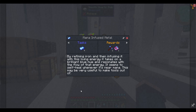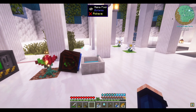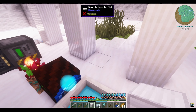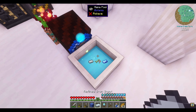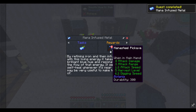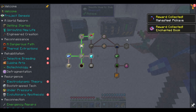By refining iron and then infusing it with this living energy, it takes on a brilliant blue hue and resonates with the flow of that energy. It seems to sell here whenever it's near mana — this may be useful to make tools out of. We need three mana infused ingots. I got some refined ingots. Also, I'm gonna get a block of iron. According to JEI, you see this ordinary block of iron? I think we can use that to make a block of mana steel without having to refine it. We get the mana steel pickaxe and the enchanted book Efficiency 3 — that's very nice.